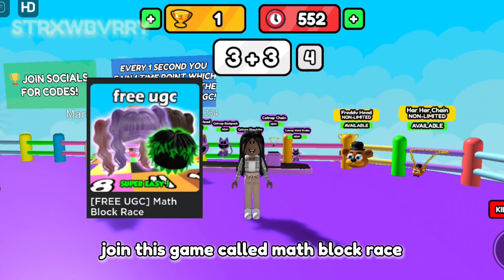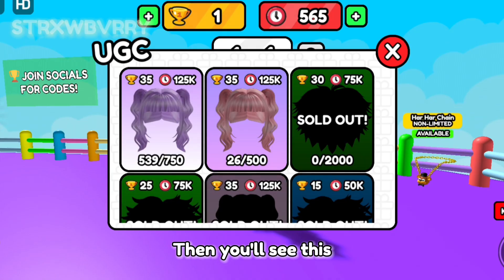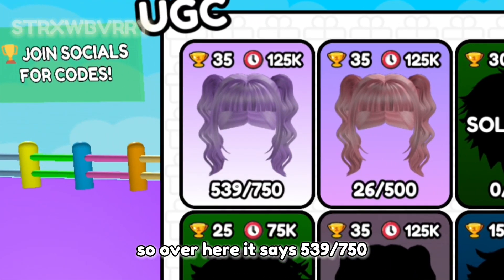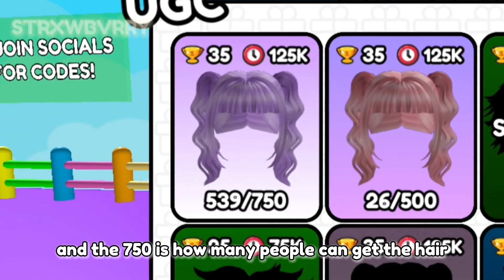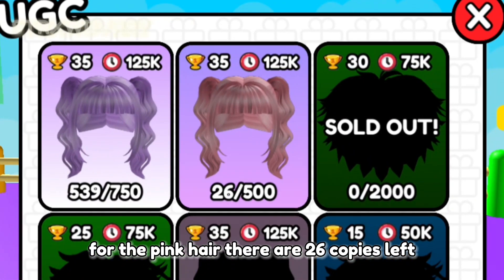Join this game called Math Block Race. Go over here and you'll see this. It says 539 / 750. The 539 is how many copies are left and the 750 is how many people can get the hair. For the pink hair there are 26 copies left.